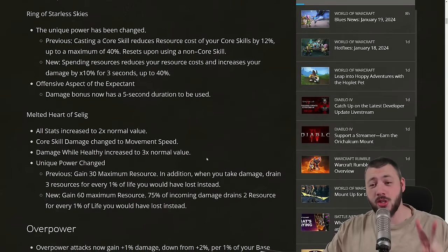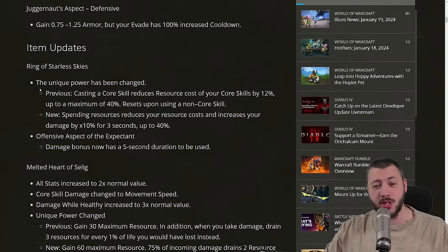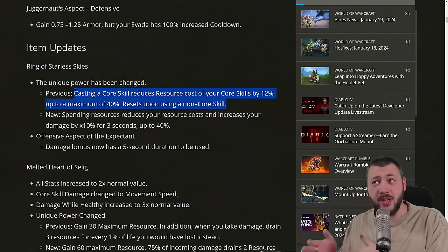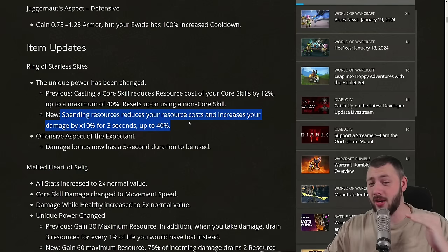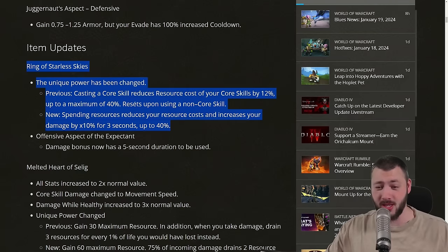Followed by two changes to uber uniques. The Ring of Starless Skies used to be a little useless because whenever you cast a different ability, the resource reduction reset. Now it says: spending resource reduces your resource cost and increases your damage by 10% for 3 seconds. This is absolutely incredible and ultra S-tier — now I finally want the Ring of Starless Skies.